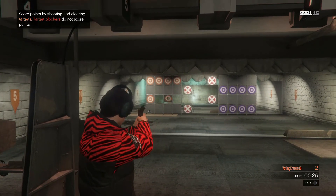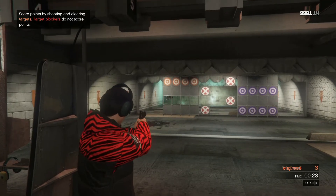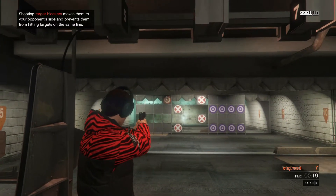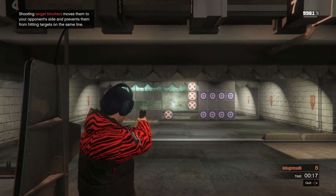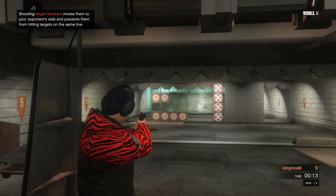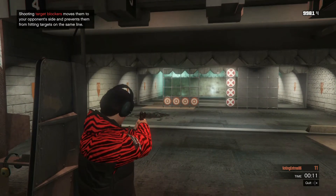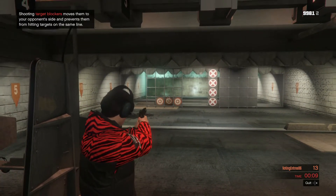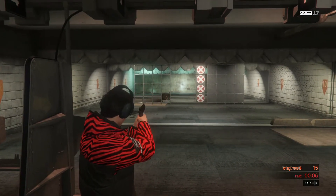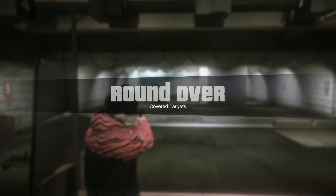You will see instantly it will start your shooting. All I have to do is shoot at the orange targets. To know which color targets you are shooting at, look in the bottom right — whatever color your gamer tag is, that's the color you're shooting at. This is the hardest one, so my time is very minimal and I only have about eight seconds left to complete all these shots. My round is now over because I beat the timer.